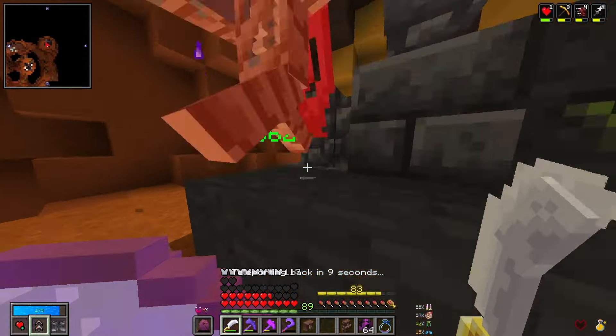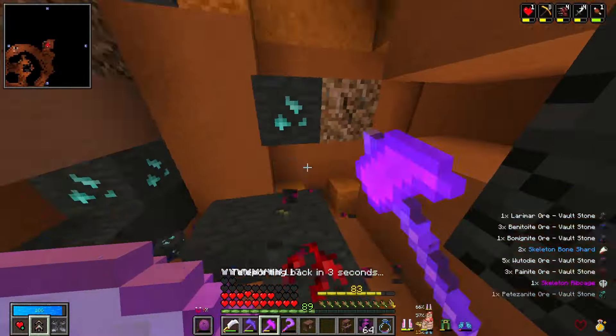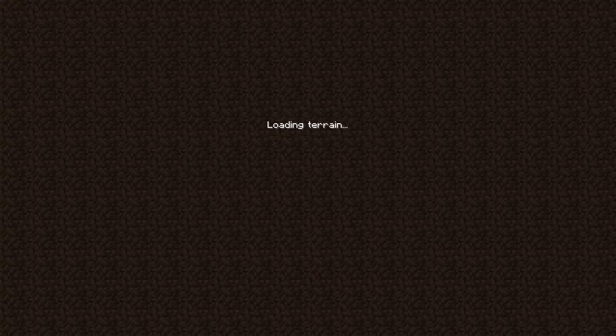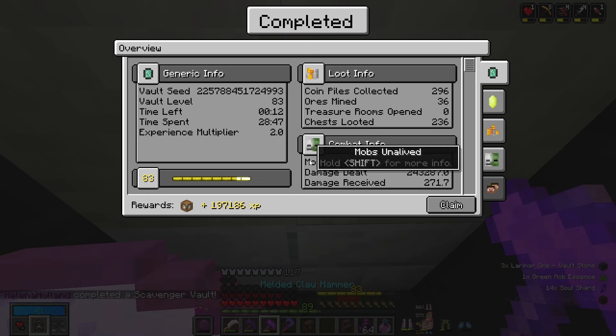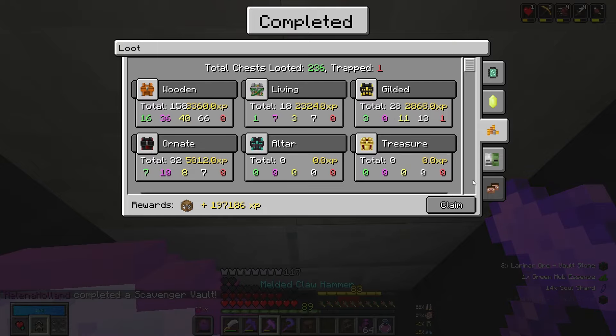That's two scavs we've managed to complete today — that is pretty awesome. And I believe we have leveled up, because I forgot we had the experience multiplier. We got almost 200,000 experience! 296 coins, 36 ores, 236 chests, and 654 mobs. That healing loss — I don't think we've ever actually had that inside the vault, because that was unexpectedly very severe. But the extra vault experience was amazing.